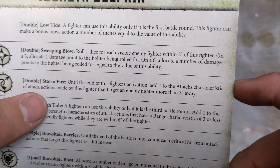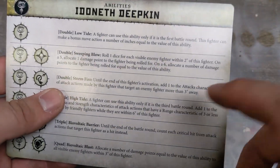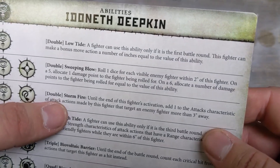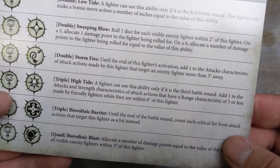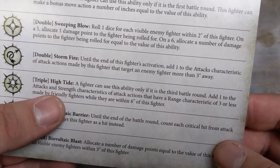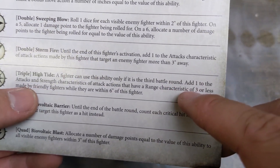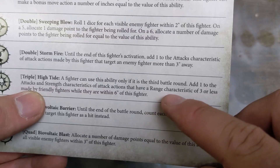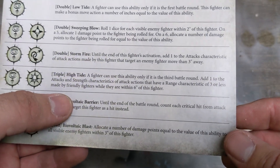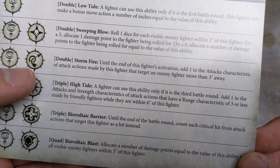So Storm Fire is for a ranged attack — spears or the bow guys — that'd be pretty handy. Then this is a triple: High Tide — a fighter can use this ability only in the third battle round, so it's late game. Add one to the attack and strength characteristics of ranged actions with a range of three or less for a friendly fighter within six inches of this fighter. It's a buffing ability.